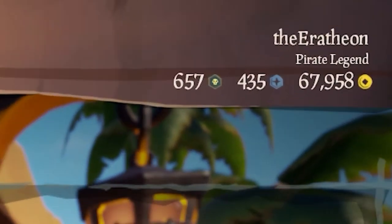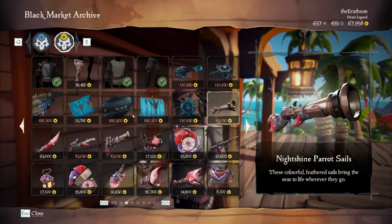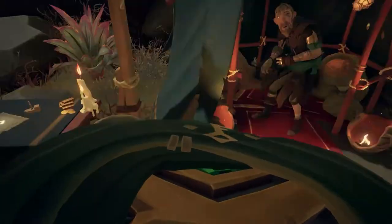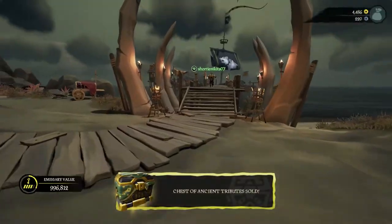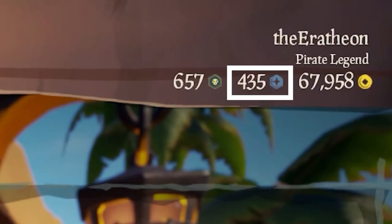The first currency we're going to go over is gold. This is your basic currency in Sea of Thieves — it's what you will use to pay for all customization options in game, minus microtransactions, and this is the money that you will earn from completing voyages and handing in treasures.